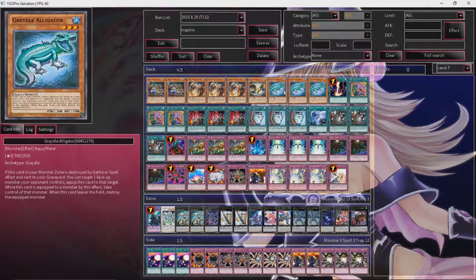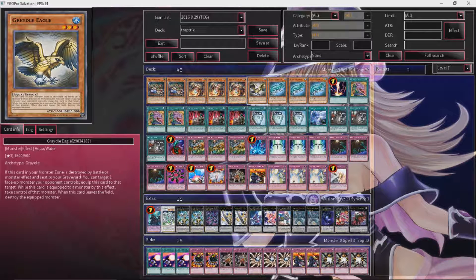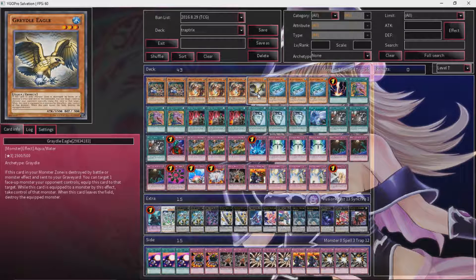For the Gradles, we're running one Eagle and then three Alligator. Alligator's the best one because you can use him in combination with Gradle Impact, so he's the most offensive. But Eagle - I wanted to have a fourth one - I like Eagle better because he's 1500 while Cobra is only 1000, so you can attack into a monster and not take as much damage. And if he's destroyed by a monster effect, then you get to take control of a monster, so that's very great. I really like the Gradles, I feel they're extremely underrated, just because they're better than Snatch Steal - because with Snatch Steal your opponent can get the monster back if they destroy it, but if they destroy the Gradle monster while it's equipped to their monster, then their monster is destroyed. So there's no getting it back whatsoever. And if their monster goes face down, the Gradle is sent to the graveyard and you get to keep that monster completely.